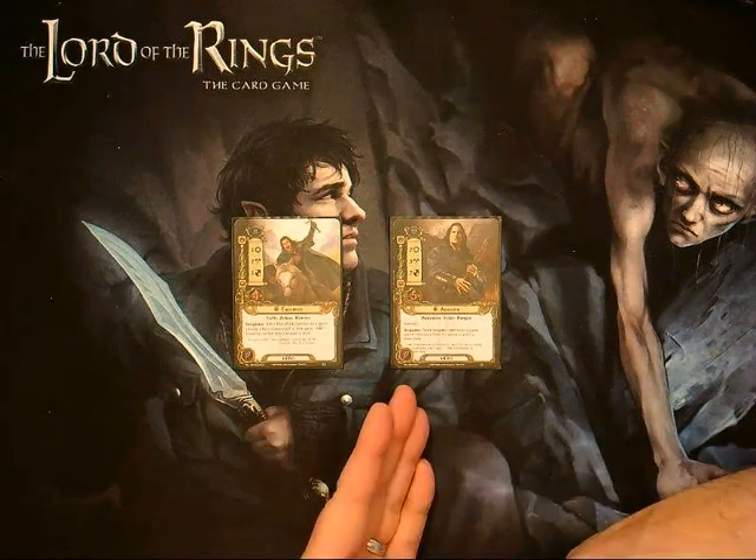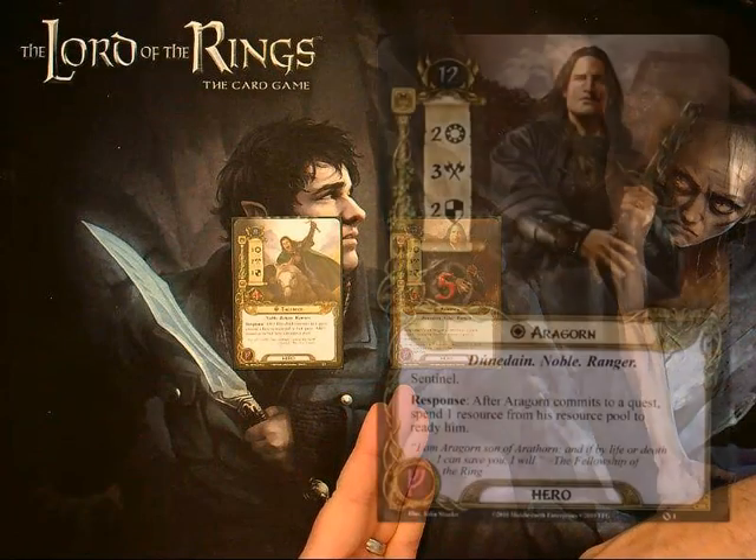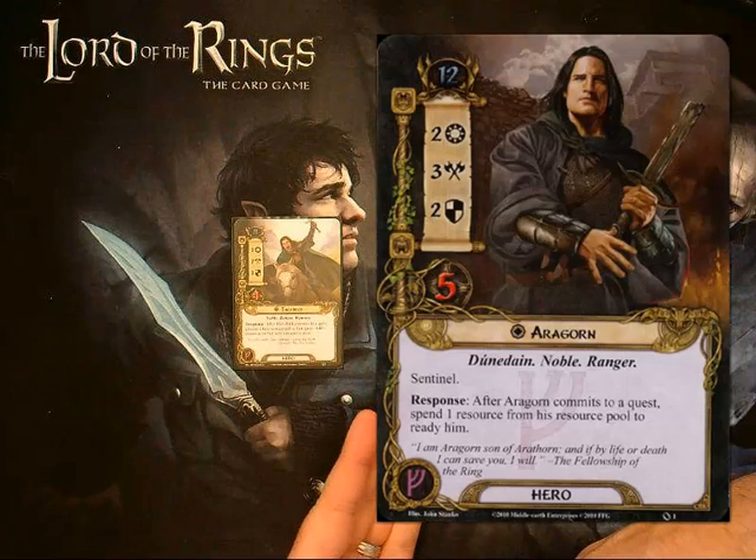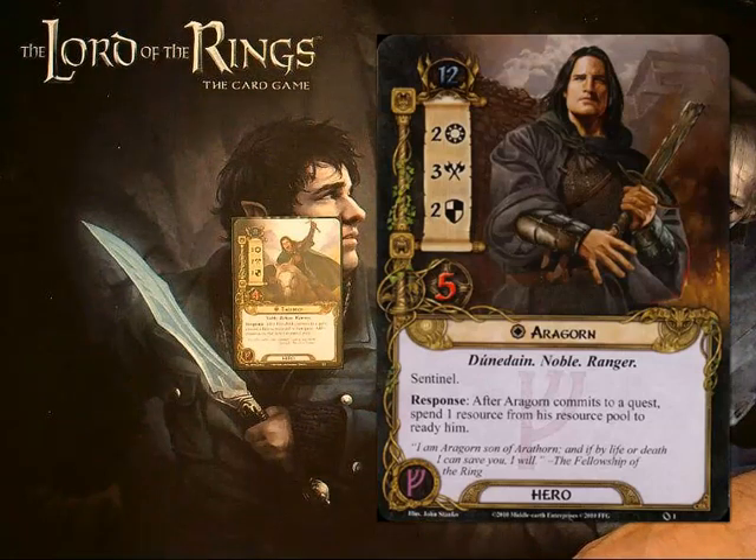Conveniently, Aragorn is a twelve-threat Leadership hero who has two willpower, three attack, and two defense with five hit points. He's a Dúnedain Noble Ranger, he's got Sentinel, and he's got the response: after Aragorn commits to the quest, spend one resource from his resource pool to ready him.